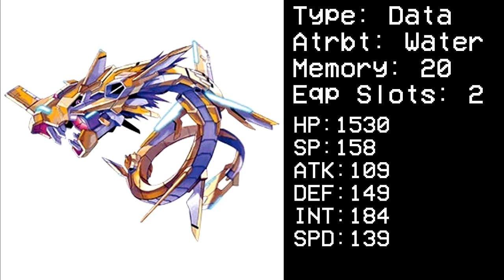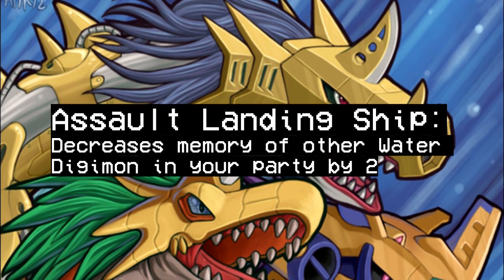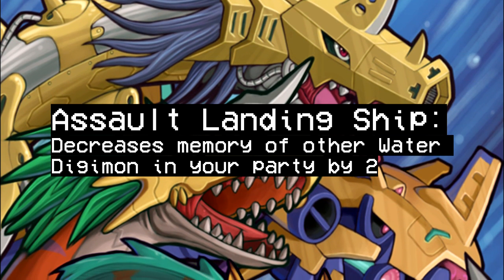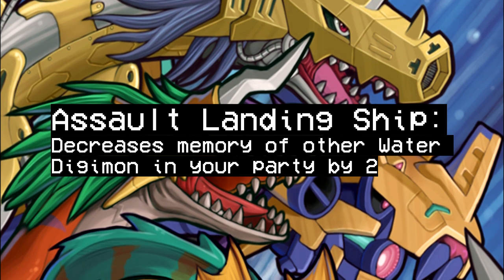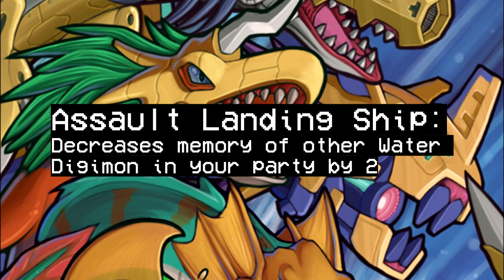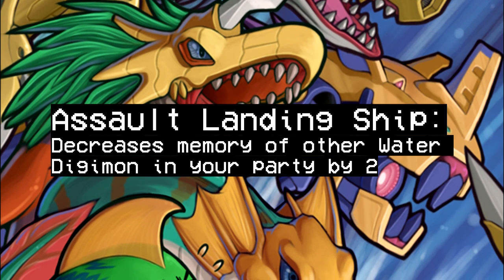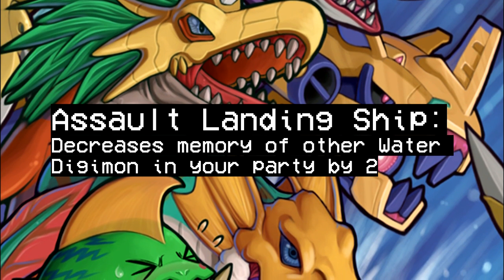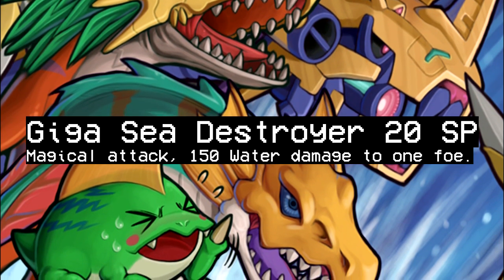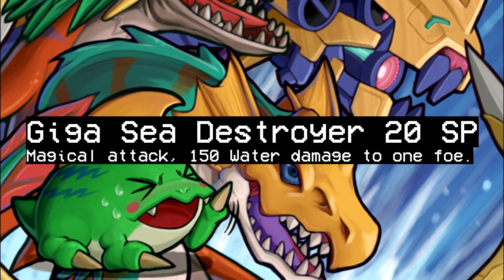Next up is Giga Seadramon — shout out to Clem, one of whose favorite Digimon is the Seadramon line. His stats are pretty much just Metal Seadramon's stats with 10 added across the board. He has one less equip slot and costs a bit more, but his support skill Assault Landing Ship decreases the memory cost of other Digimon in your party. If you focus on a full water party you'd probably get about 10 to 12 memory savings because you'd need five water Digimon to maximize it — so it's not broken but makes for cool team compositions. His Sig skill is boosted from his Metal Seadramon version, making Giga C Destroyer pretty good for hitting things like Shinegreyrmon Burst Mode.